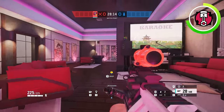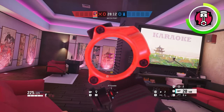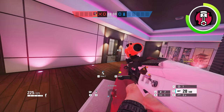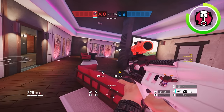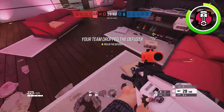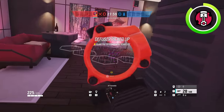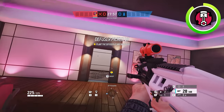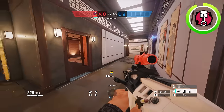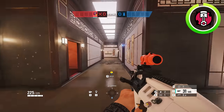Now your biggest problem would be this door or the angle for the bomb chassis here, which you can easily smoke off or better yet Gridlock tracks off to then be able to take karaoke and get the plant down right here or right here. As long as you use smokes and Gridlock tracks inside of karaoke to get the bomb down, you should be set up for success. It's honestly pretty easy to do if you know how to use basic smoke grenades.